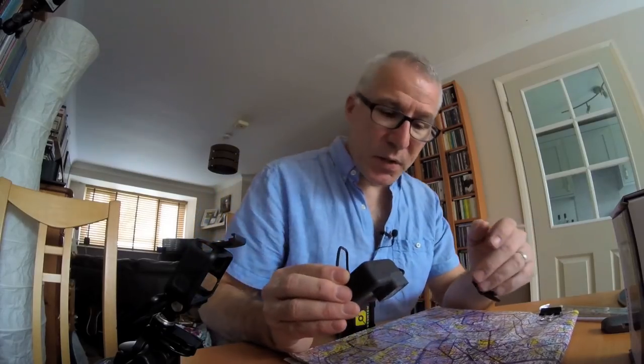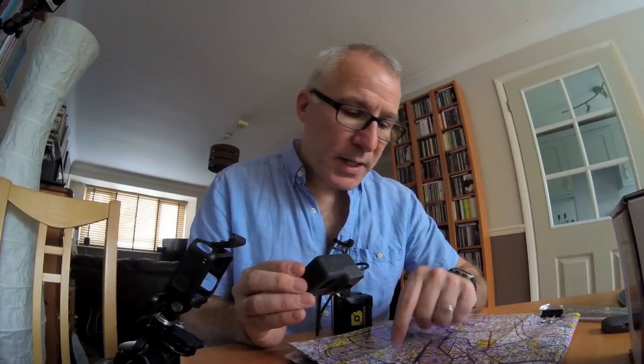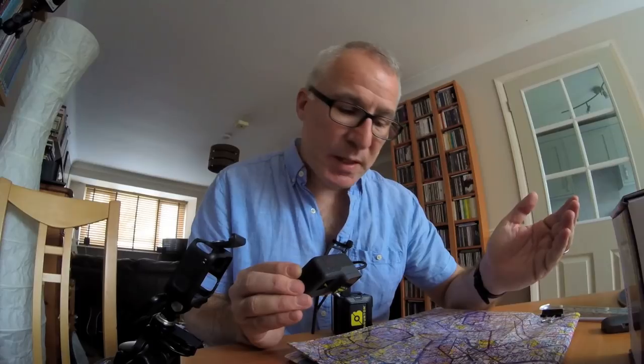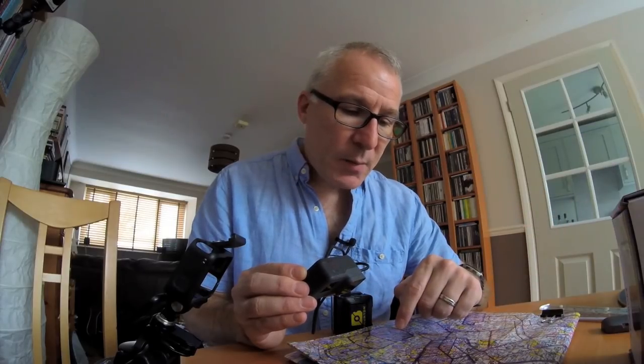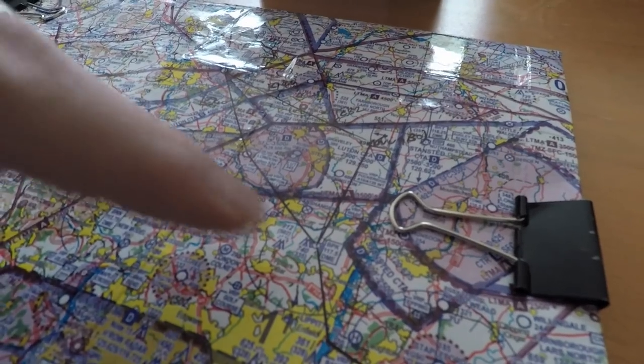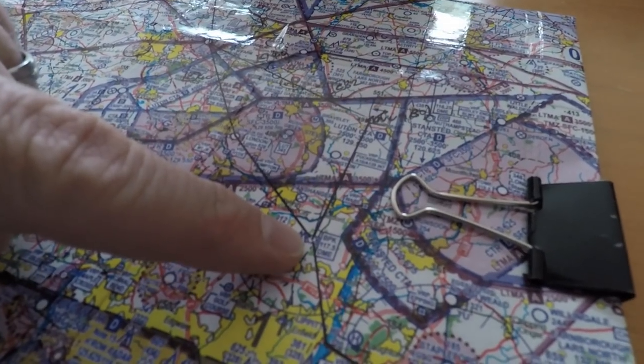What I've also done on here is that I have drawn an alternative route in the event that I don't get clearance through controlled airspace. It's 50/50, really, whether I'm going to be allowed through Luton and East Midlands. We don't know what the situation is going to be on the day. It's harder for them to let me through if I'm IFR — I may need to go around it. So my route obviously takes me up to Brookmans Park VOR here, and then I've got a choice.